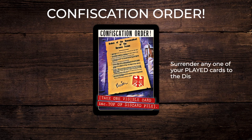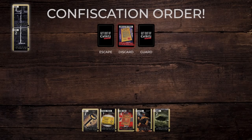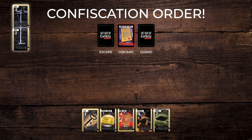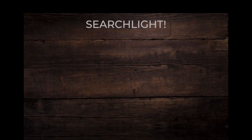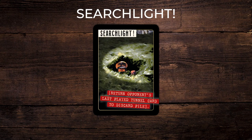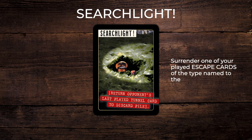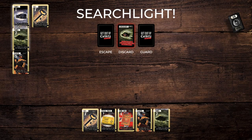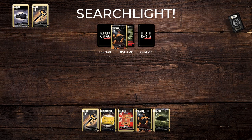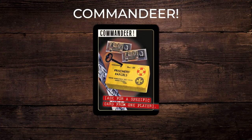Confiscation orders: surrender any one of your played cards to the discard pile. Searchlight cards: surrender one of your played escape cards of the type named to the discard pile. This will be either the 1 or 2 card depending on how much of your chain already exists. Any escapers on the chain also end up on the discard pile.